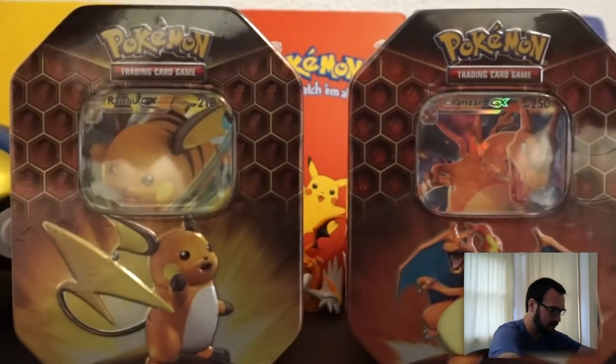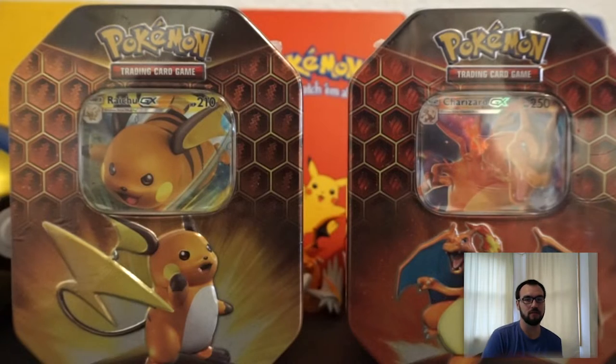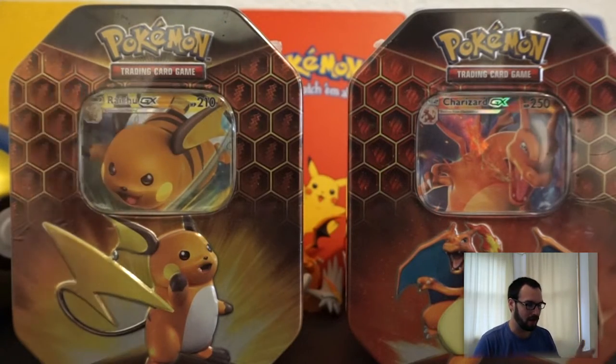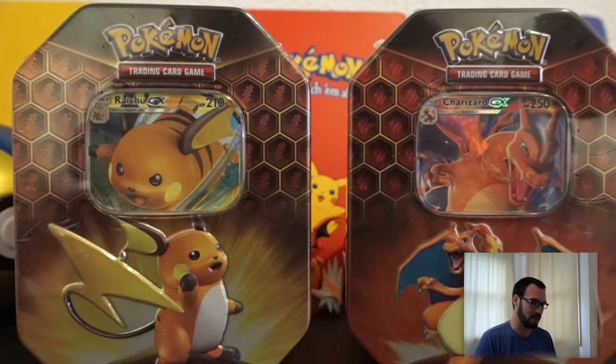All right guys, let's talk about this. We just got the Hidden Fates collection. We've already opened a couple pin boxes, not on camera sadly, but we have two tins in front of us here. I didn't get the third one — these things if you pre-ordered them would cost $20, but right now they're $30. I got the Charizard because it's Charizard, and I also got the Raichu because I really like it compared to the Gyarados. I do love Gyarados, but the Raichu is where it's at.